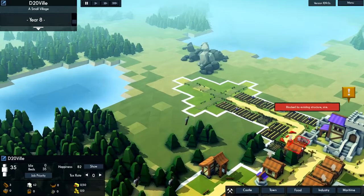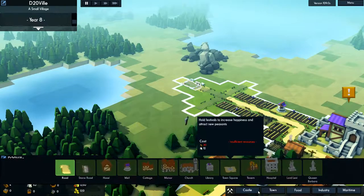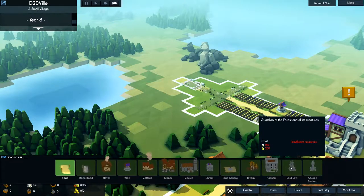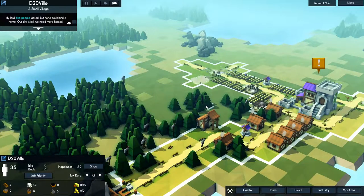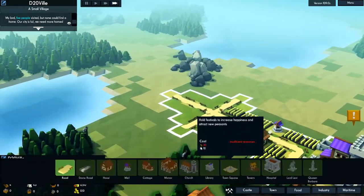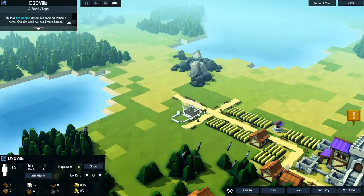For maximum efficiency, grid layouts. Not quite at the stage of building a church or anything. Those statues — I thought statues would enhance things around them, but as far as I can tell they don't seem to. They're just vanity projects. Got 45 beds and 35 people.